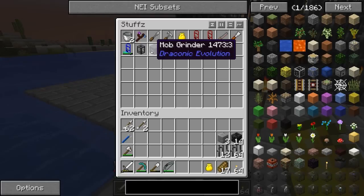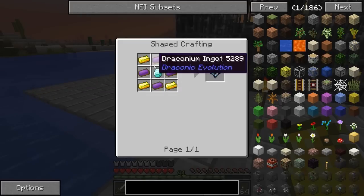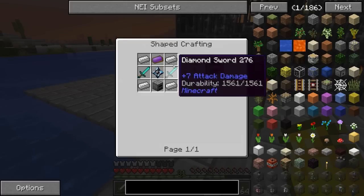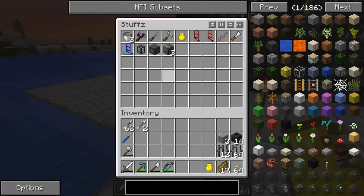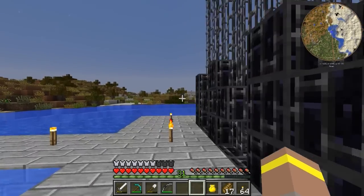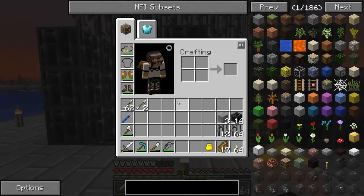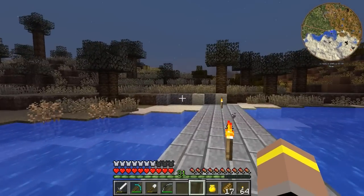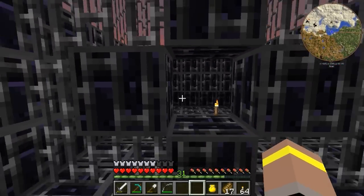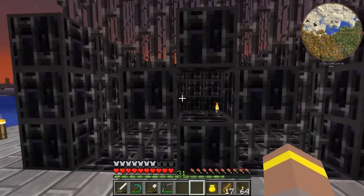That is the mob grinder from Draconic Evolution. It's not cheap — you need a Draconic Core, which is a diamond, some Draconic Ingot, so you need to go to the nether to get those bits, plus diamond swords, a furnace, and a little bit of iron. This guy basically one-shots anything. You pop it down, it insta-kills it, and it can run off of coal of all things. You can also put RF into it, so if you had some power going in you could do that. It's really effective, it runs off coal, it's mega cheap to run.